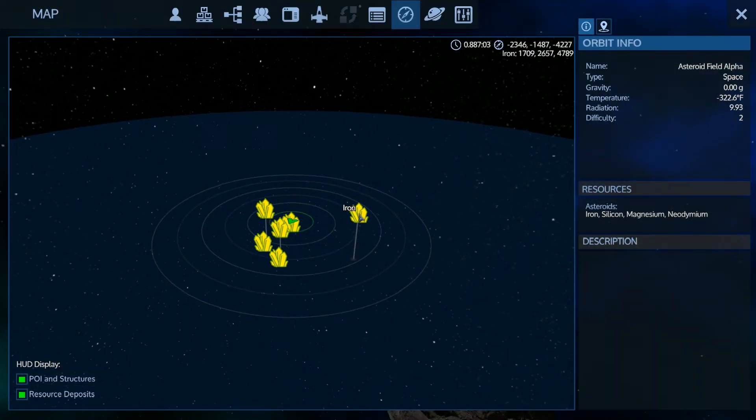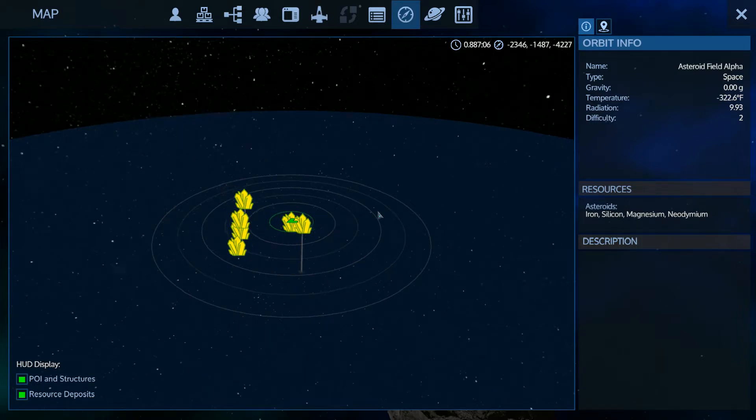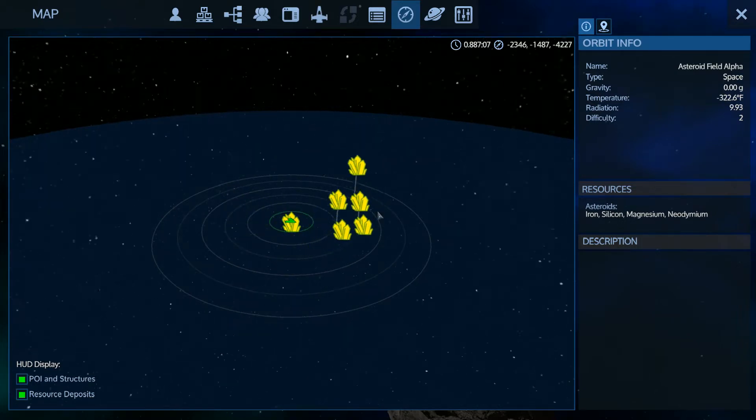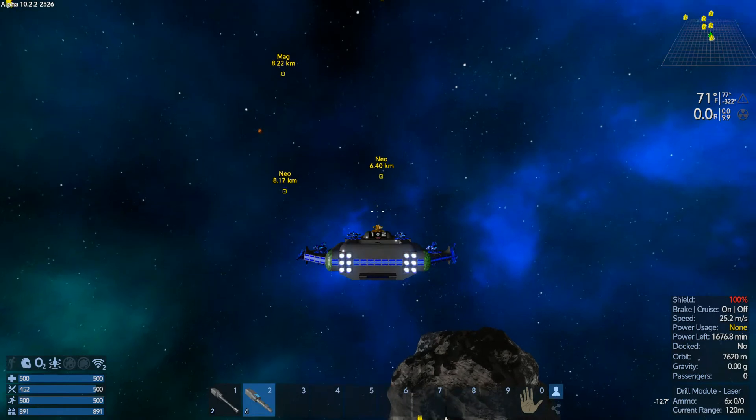When I found that iron, I came in straight in, found the iron, and went all around. Didn't go far enough this way, because it seems like they're all located in this area. I just warped in from Gaia.